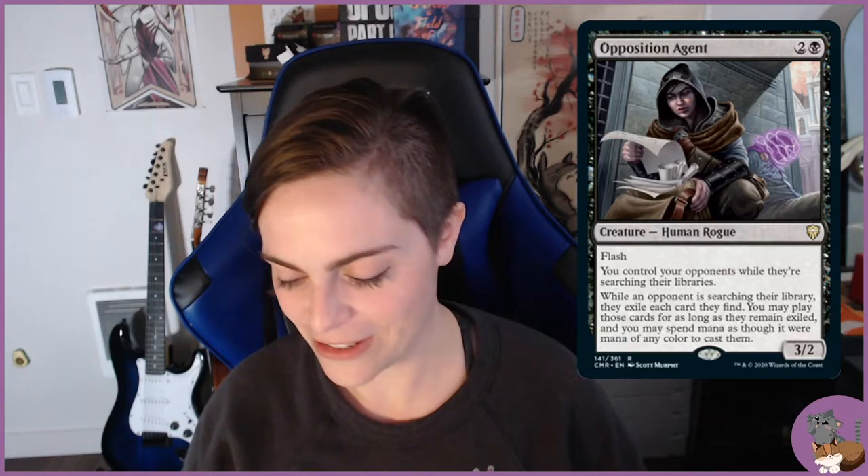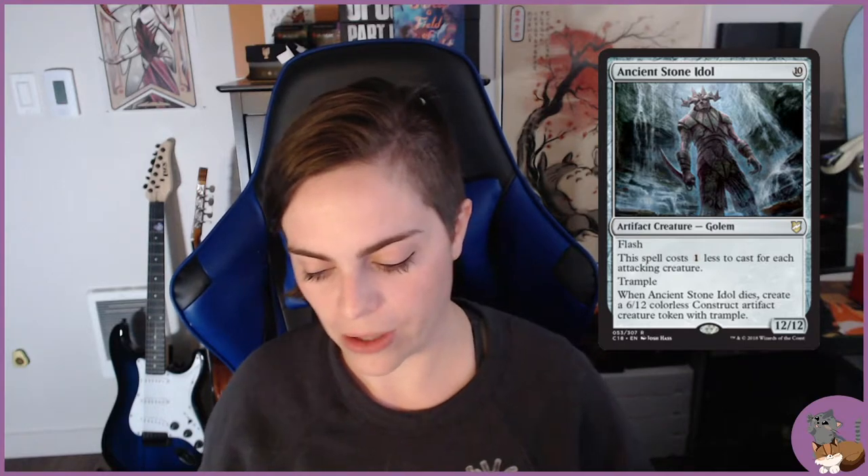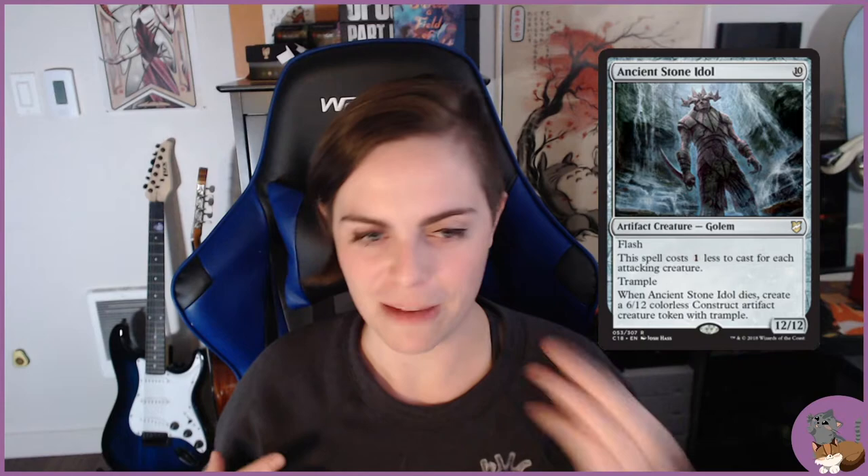For dungeon bosses, there are Erdtree Burial Watchdogs — stone statue creatures that look like a cat and a dog. Ancient Stone Idol is a really good representation of those, especially because in harder parts of the game you fight both the dog and cat versions simultaneously. When Ancient Stone Idol dies you create a 6/12 colorless construct artifact creature with trample, representing how you beat one boss but still have to get through the other.